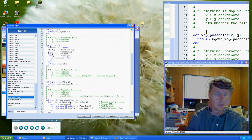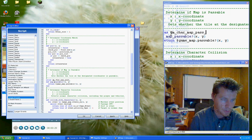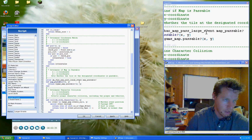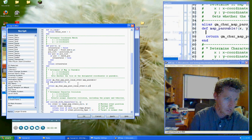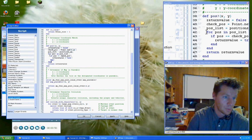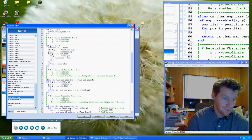So here we're looking at map_passable for GameCharacter. We're going to go ahead and alias it, so we'll say game_character_map_pass_large_event. Then we're going to copy the old method name up there, move this one down, and then pass XY.